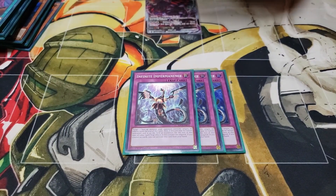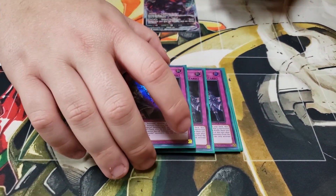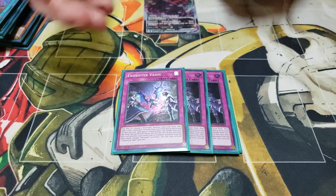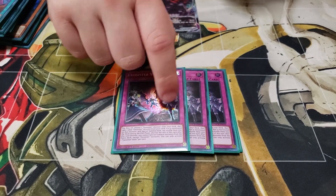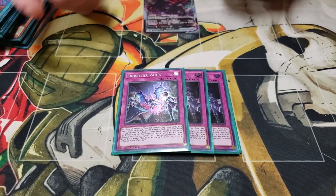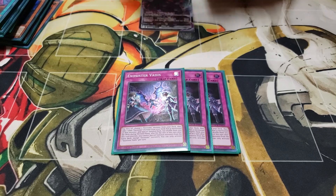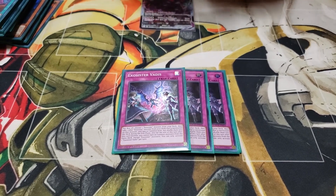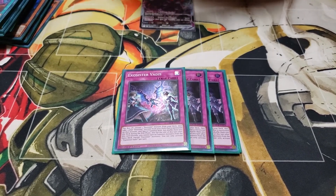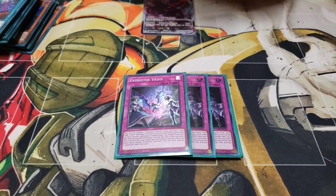For the traps — three Imperm, pretty much necessary in this format, hitting just about everything on field. Three Bodice — some people experiment with two, but I personally like three just to have a better chance of drawing one. You definitely want to draw Bodice because this will turbo out two Exosisters that have their names shared. Normally you're going to be summoning Sophia and Irene, which is one of the reasons for the two-and-one ratio. This card is really good because it makes your opponent mind their plays — they can't move anything out of either grave or else they're going to get hammered by Xyz summons.